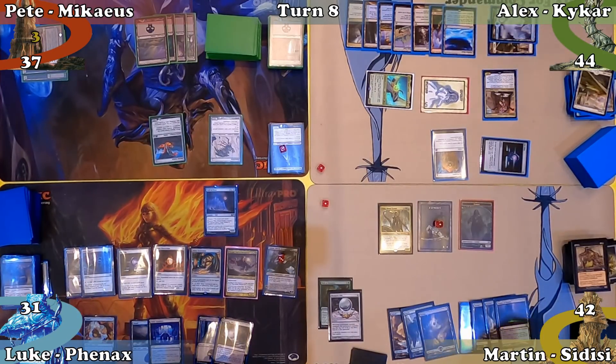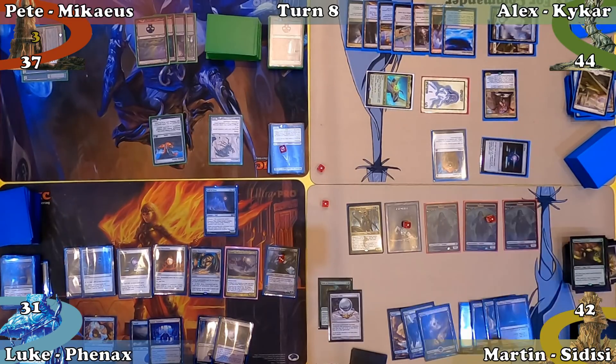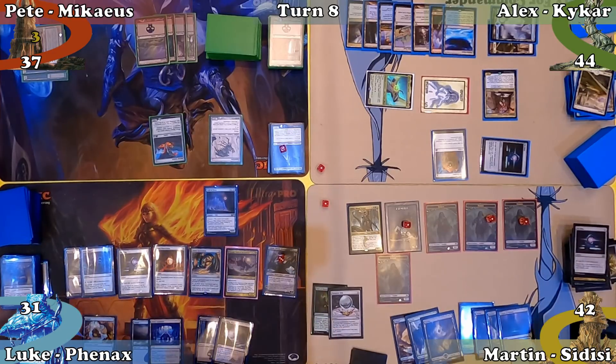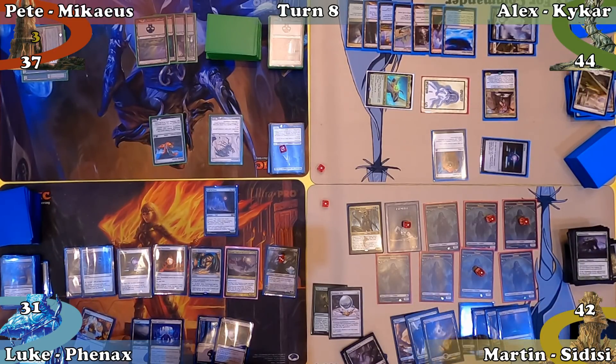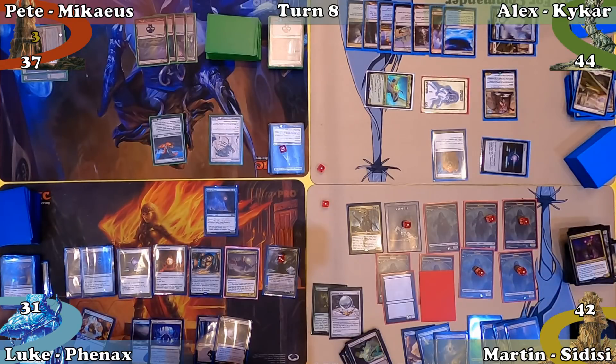Martin mills 7 cards in his untap step, milling multiple creatures which trigger Sidisi multiple times. He mills plenty of creatures with Sidisi's ability, making multiple Zombies which trigger Path of Discovery each time a Zombie enters — milling even more creatures and keeping the loop going for quite some time. This allows Martin to build up an army of Zombie tokens before it naturally ends by hitting non-creature cards. To cut a long story short, he ends his upkeep with 12 Zombies, 6 of which have +1/+1 counters, and a lot more cards in his graveyard.